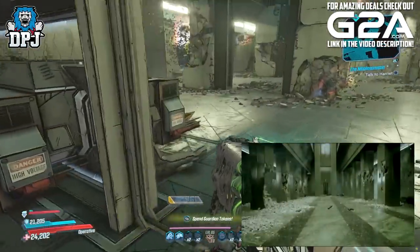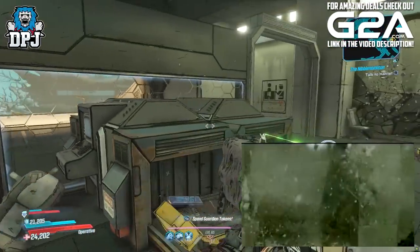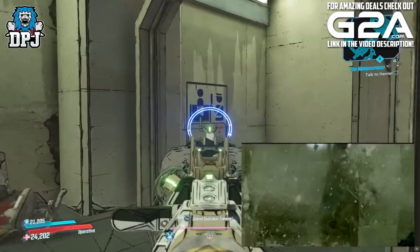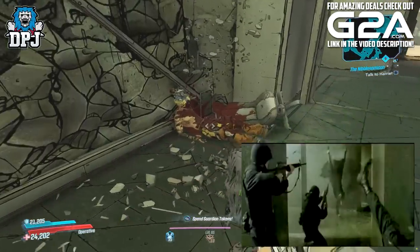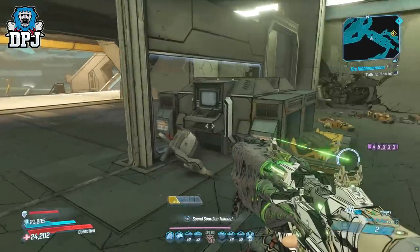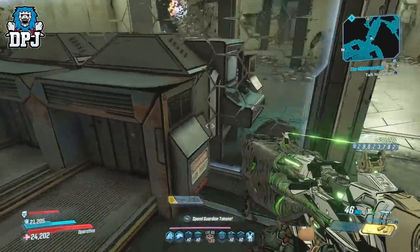The room is full of pillars which quickly become destroyed, and within those Matrix cinematics everything slows down, so we see bits of concrete and rubble exploding in slow motion. We get that exact same impression right here within this area in Borderlands 3.